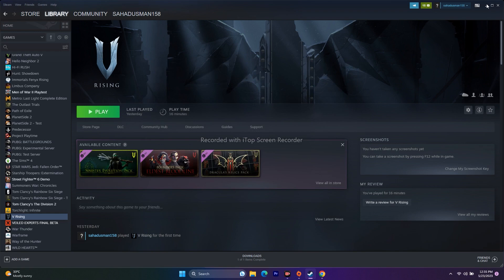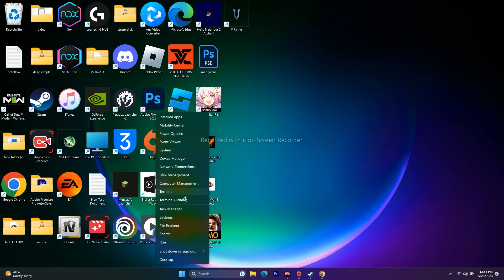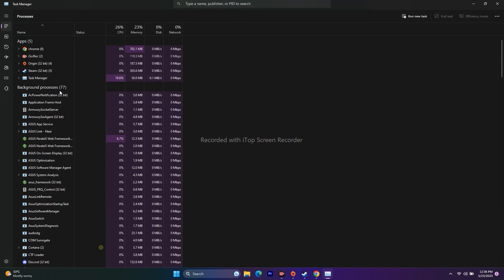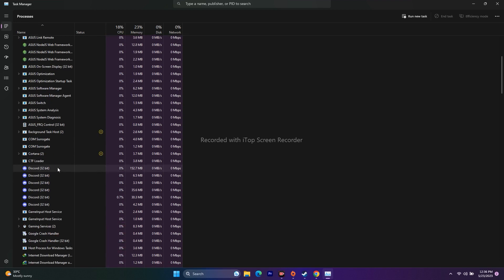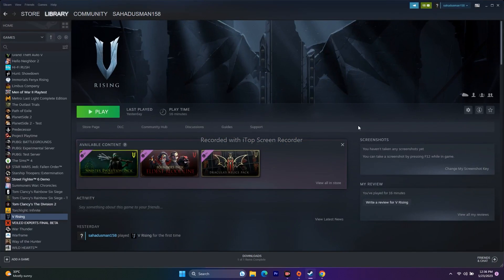Next, close unnecessary background tasks. Open Task Manager — there may be around 77 apps running in the background. The two main culprits are overlay applications and overclocking applications. If you see Discord (overlay) in the list, right-click and End Task. Also look for and remove applications like RivaTuner or MSI Afterburner, which are overclocking apps.